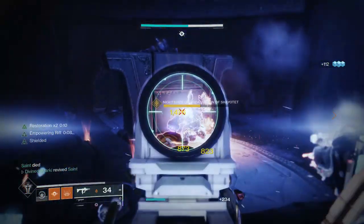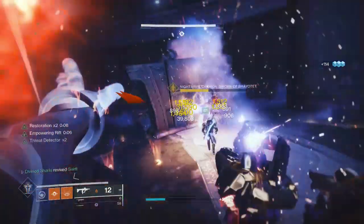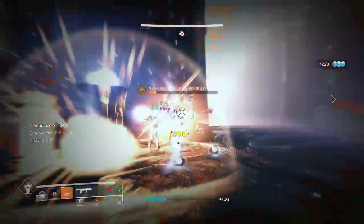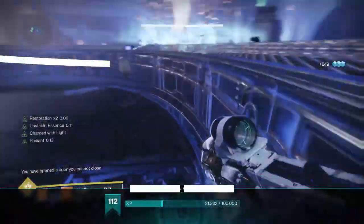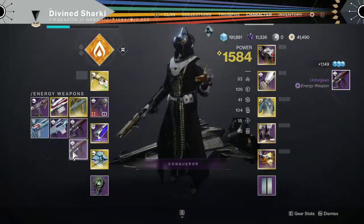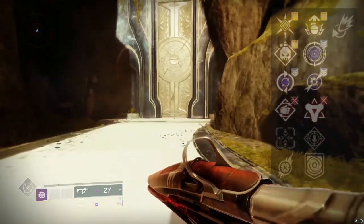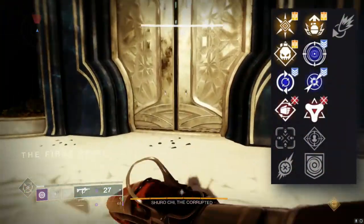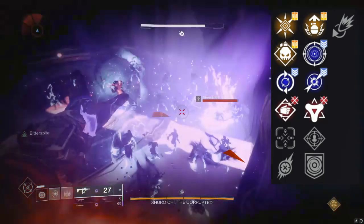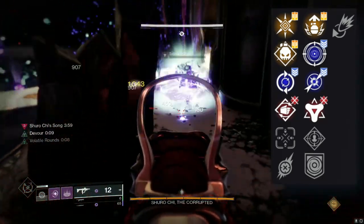After doing a few runs of the vault, I finally got blessed with a good Unforgiven — and that's what we're here to talk about today. If you want to farm an Unforgiven or Storm Chaser, the vault is definitely the move. We killed Kytle like 90 times and I only got one decent Storm Chaser and never got a good Unforgiven. Did the vault maybe 10 times and finally got the Unforgiven I was looking for.